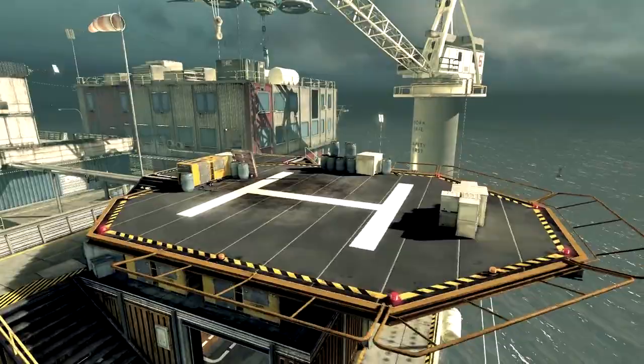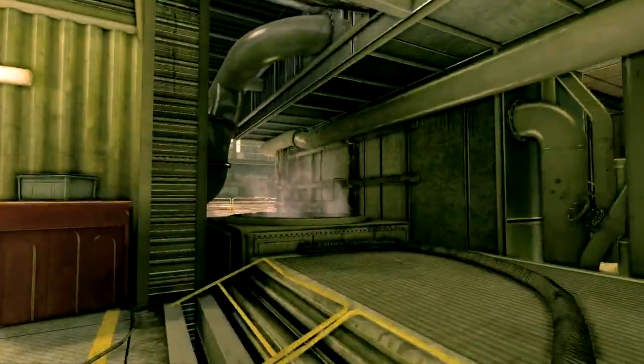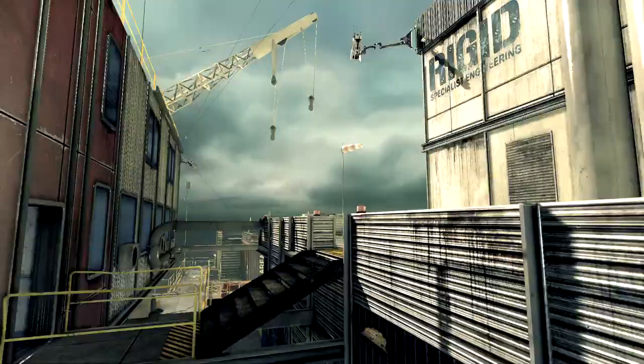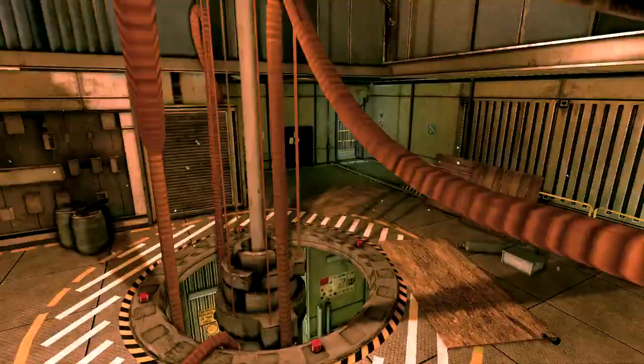The level is set on an offshore oil platform in the middle of the ocean. The focus of the layout is to emphasize quick, action-packed gameplay. The level is relatively small, with many narrow passageways and corridors which offer multiple routes to sneak up and catch opponents by surprise.